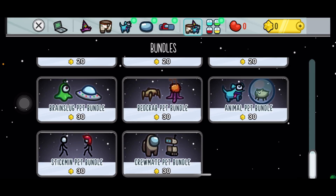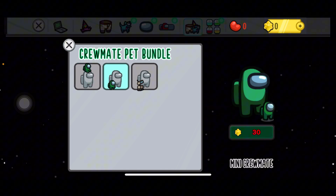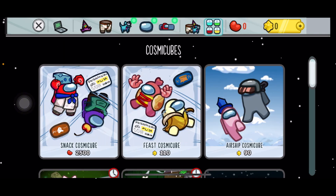There are also other types of bundles here, but if you're specifically looking for that one tiny dude that's just sitting on the head of your crewmate, here you go — that's basically how you get your mini crewmate in Among Us.